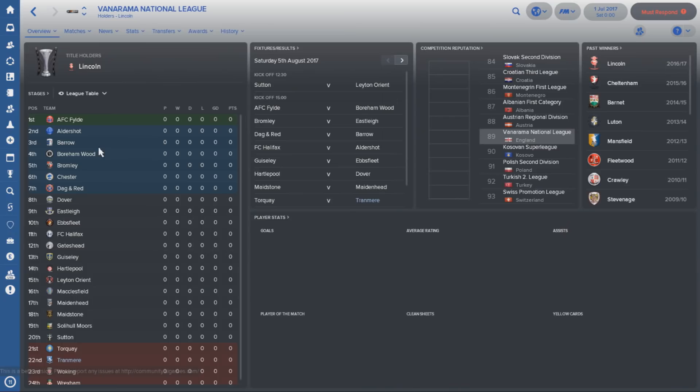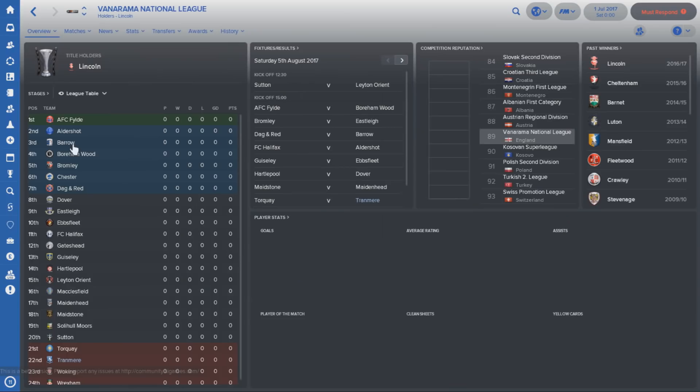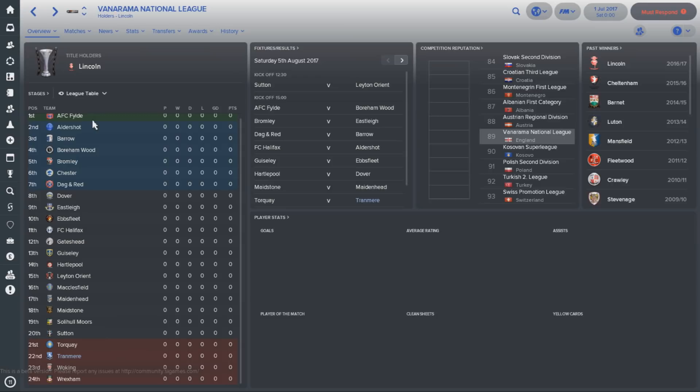There is only one automatic promotion spot in this league and it's fiercely contested. After coming so close last year and finishing second to Lincoln City, Tranmere are now in a situation where they need you to get them out of this league ASAP. The problem comes in the form of the two teams relegated — both Hartlepool United, a very strong team, and also Leyton Orient have joined you in this division, making it fiercely competitive to find that automatic promotion spot.